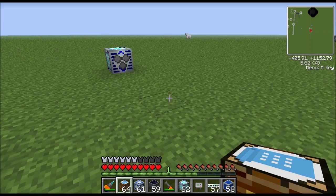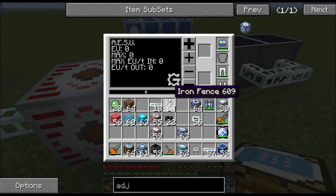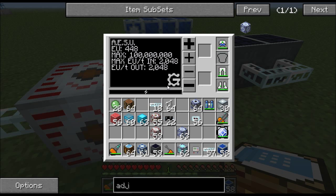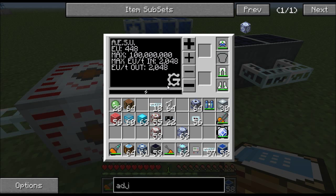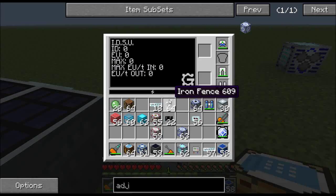Finally we're going to cover the Lapatron Pack. Right now it's fully charged, holding 10 billion EU — I can put it on my back and use it like a backpack. Here's another cool thing: let's go over to the AESU, which only has 448 EU in it. If I place the Lapatron Pack in the bottom slot it starts charging the AESU pretty quickly. If I put it in the top slot, the AESU will charge the Lapatron Pack back up. So if you ever want to charge this thing, drop it in one of these machines and it'll charge up pretty fast.